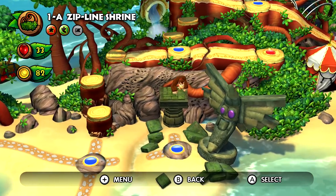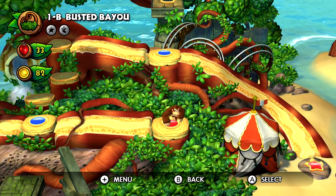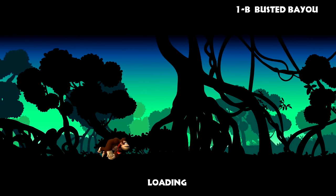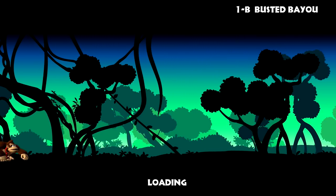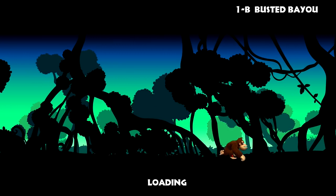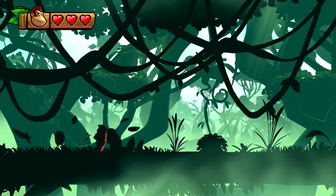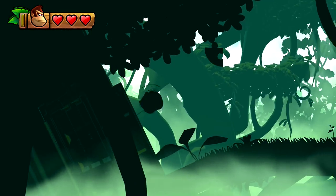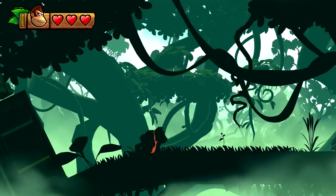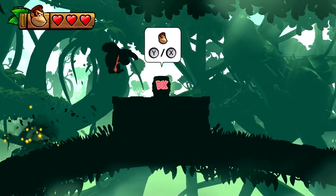Completing 1A makes a path to the next area. Now we can do 1B, Busted Bayou - because why not? In 1B Busted Bayou we might run into a bayou that's rather busted. Look at his red tie, he's so ready to go. There's a puzzle piece this way - what is this? It looks like a gigantic shipping container. The Kongs available change between levels - I've gotten all the Kongs now so I might as well get whatever one I want. I think Diddy Kong would be good.